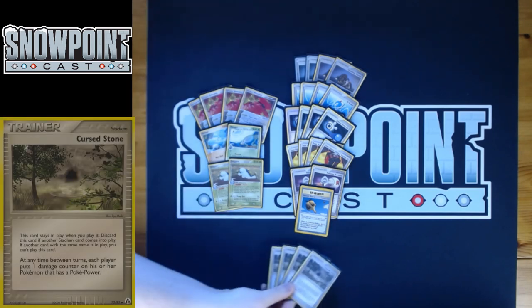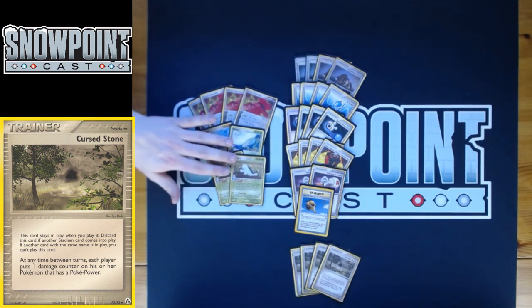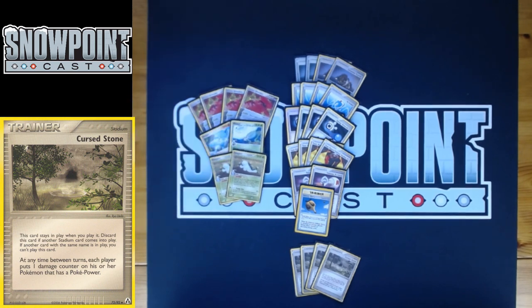You play four Cursed Stone, a really good stadium in this deck. Between turns, each player puts one damage counter on each of their Pokémon that has a Poké Power. It can be a liability if you have Quagsire out, but you do play Mr. Briney's to bounce it back. When you're dropping Linear Attacks for 20 or 30 and Cursed Stone is also ticking, that's a lot of pressure. Being able to snipe with Cursed Stone adds to the strength of Linear Attack and is just a really good card in this format against Pokémon with powers.